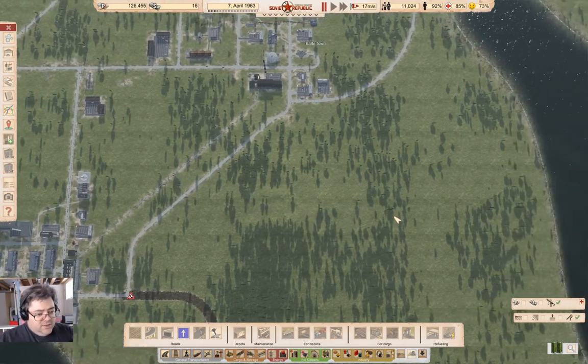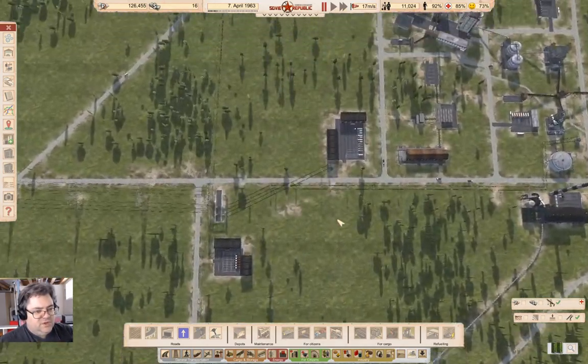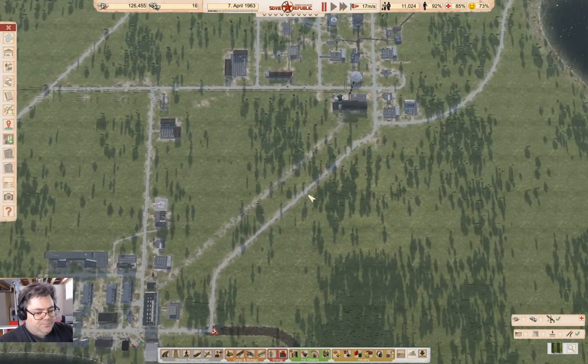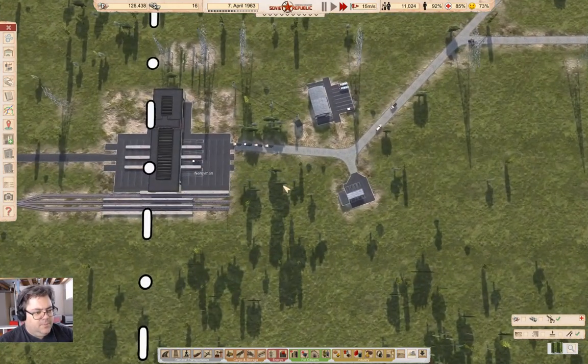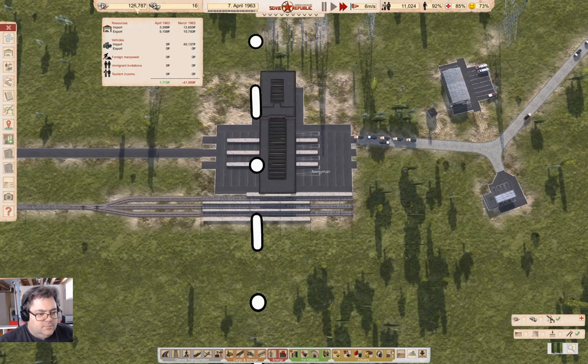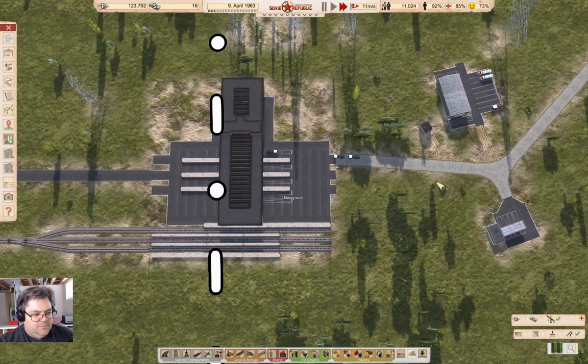I could get this stuff down here building faster if I had a helicopter construction office and some heli pads around here, but I haven't done that. Let's get time rolling and see what's doing. We've got cement exports going on, and we've got too many of them — we're overloading the border station. That's potentially a little bit of a problem.